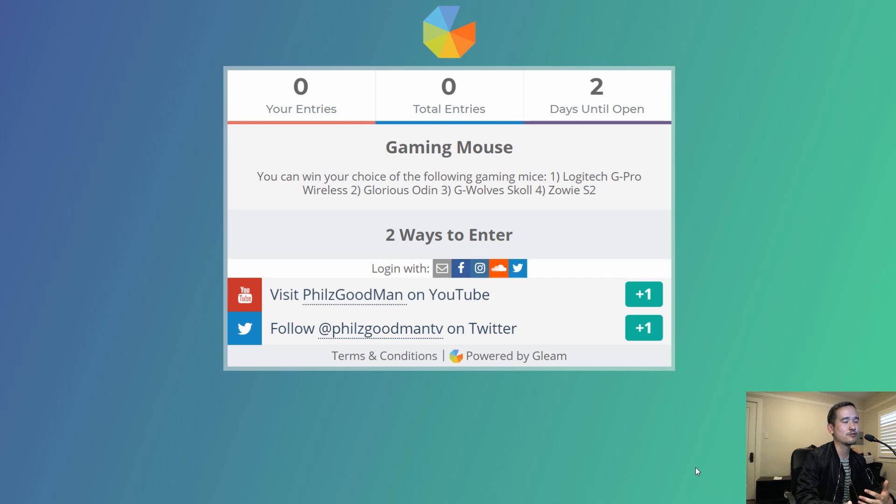With Gleam, there's a variety of ways to log in: email, Facebook, Instagram, SoundCloud, Twitter, etc. So it's really easy to enter, and I'll drop the link below. It's open worldwide, but if you're not from the U.S., it may take a bit longer — some retailers don't ship to your country, so I would have to ship the mouse to myself first. Even if you are in the U.S., please be patient, as some of these mice are hard to get, but I will get it to you for sure.